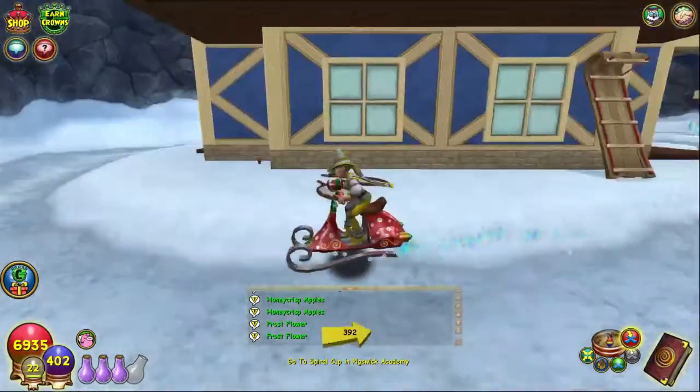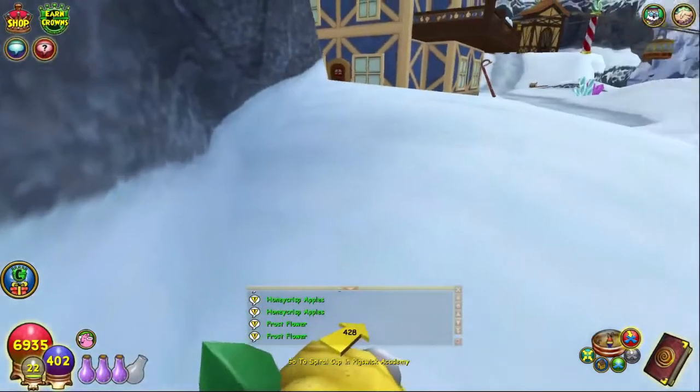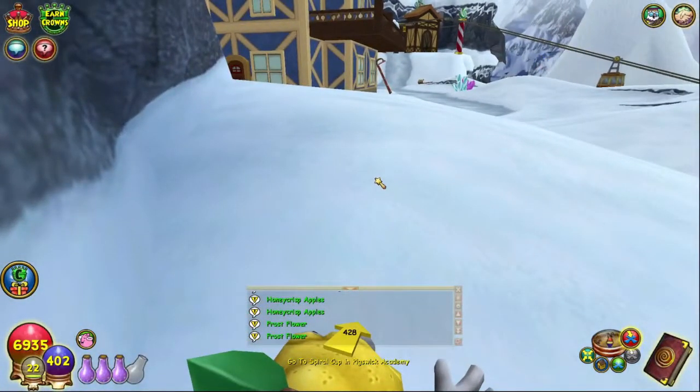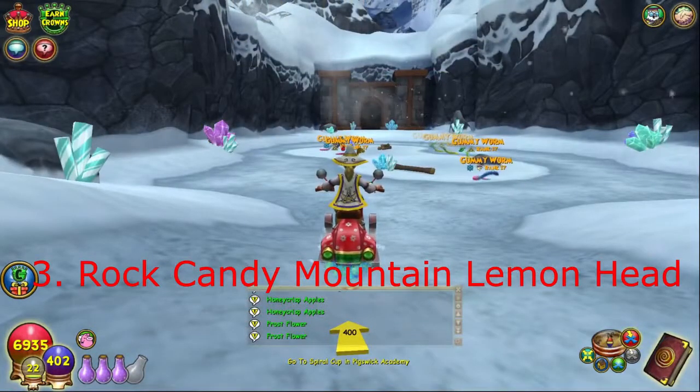For the Von Trap Estate lemon head, go past the Von Trap Estate, keep going straight past it, and keep going towards the ledge here. You'll find the Von Trap Estate lemon head right here, and it's located right here on your mini map.